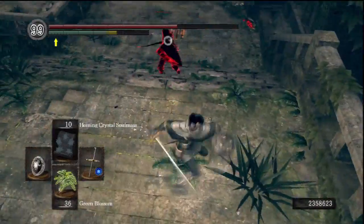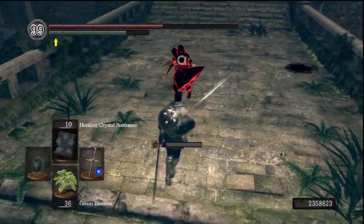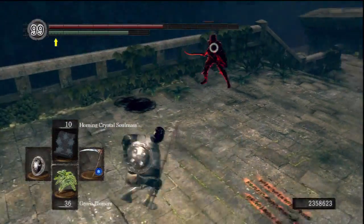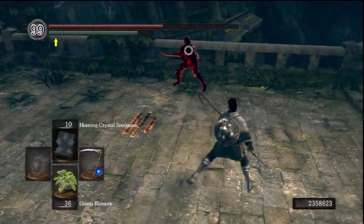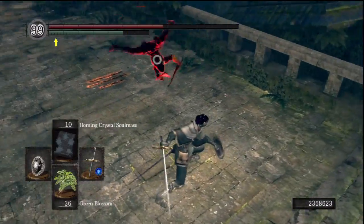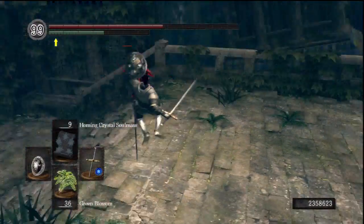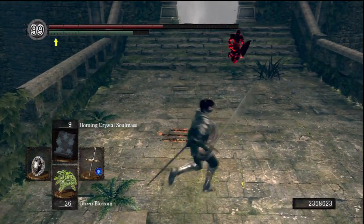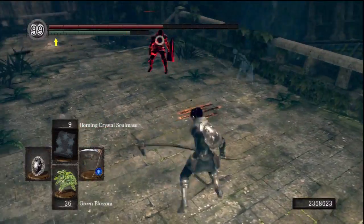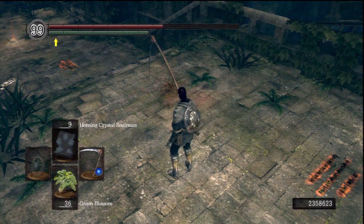He's probably worried he'll get parried. He's a hard one to hit - he's not making it easy for me. I'll see if switching between locking on and locking off will help at all. I'm just trying to get him to slip up, but it just doesn't seem to be happening at the moment. Let's try again. Managed it that time - oh, that wasn't easy.